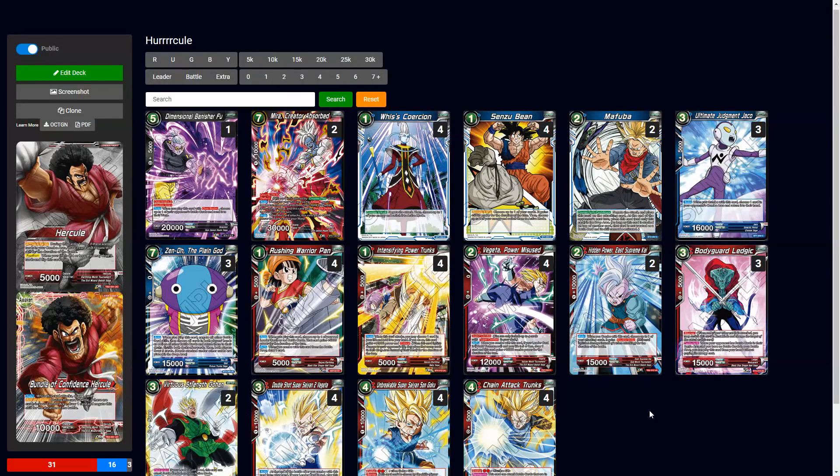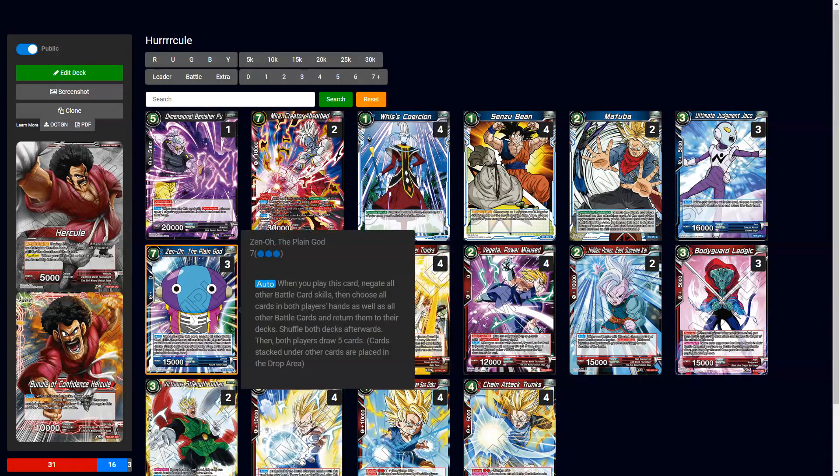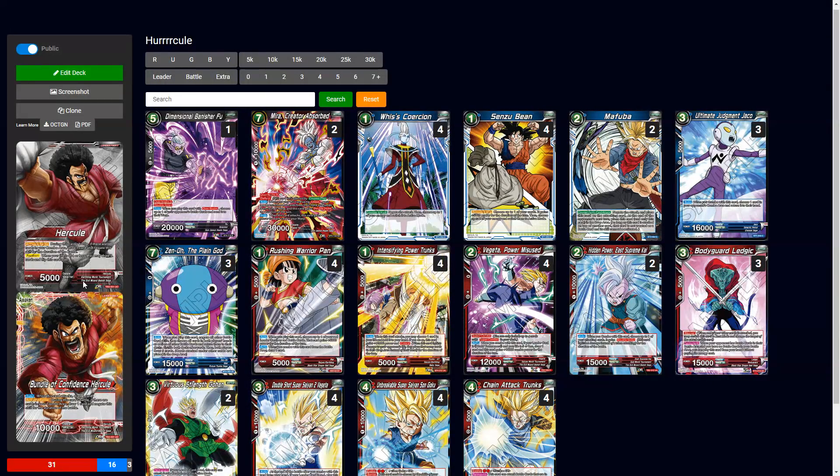Shout out to Joel. The concept of this deck is to draw a lot, attack a lot — use Zeno pre-awakening to reset the whole board, draw five, flip over, draw three, have eight cards, then nine cards after attacking. Then be on defense with basically the whole book in your hand and disrupt whatever they have going on. Chain Attack Trunks at four, Intensifying Power Trunks at four, and Zeno at three suits it better.